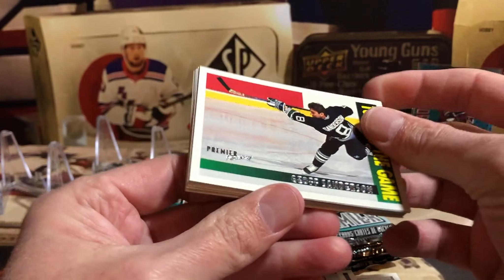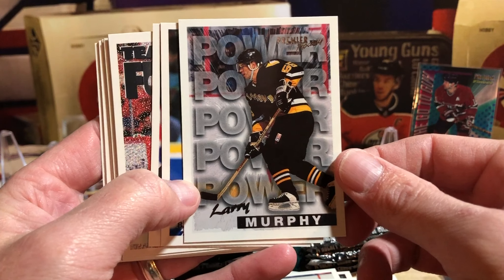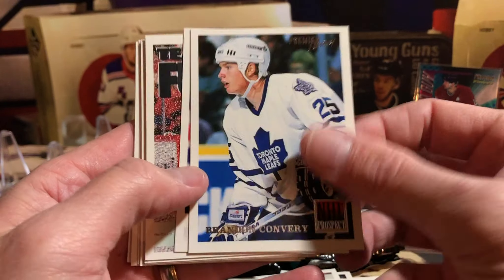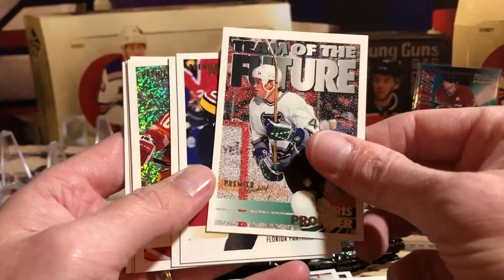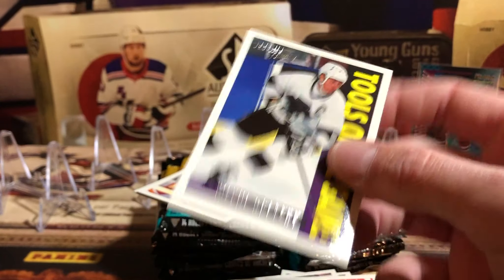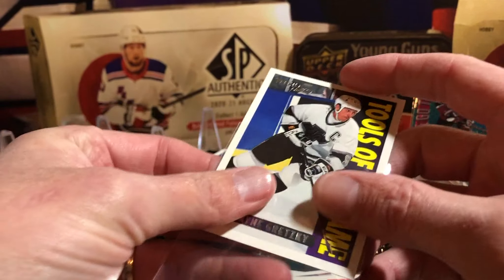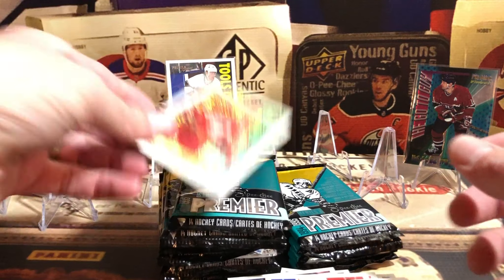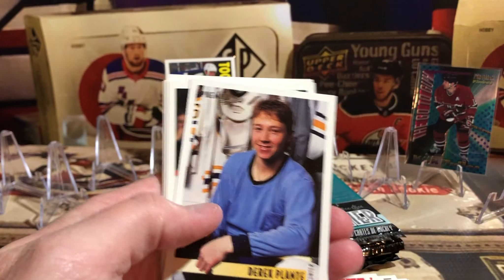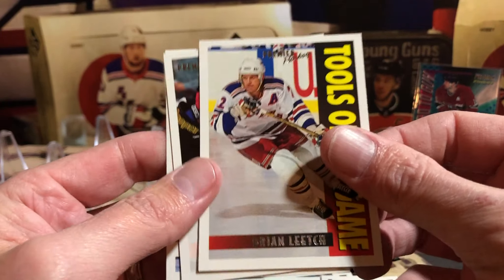Tools of the Game - Jeff Sanderson. Larry Murphy Power at the Point. NHL Prospects - Brendan Convery, never heard of that guy. Chris Pronger again, Team of the Future - a lot of Chris Pronger cards. Wayne Gretzky Tools of the Game - found a couple of those in the first half of the box. I don't think we pulled a Mario Lemieux card at all, but a couple Gretzkys. There's a Gary Roberts sparkle.